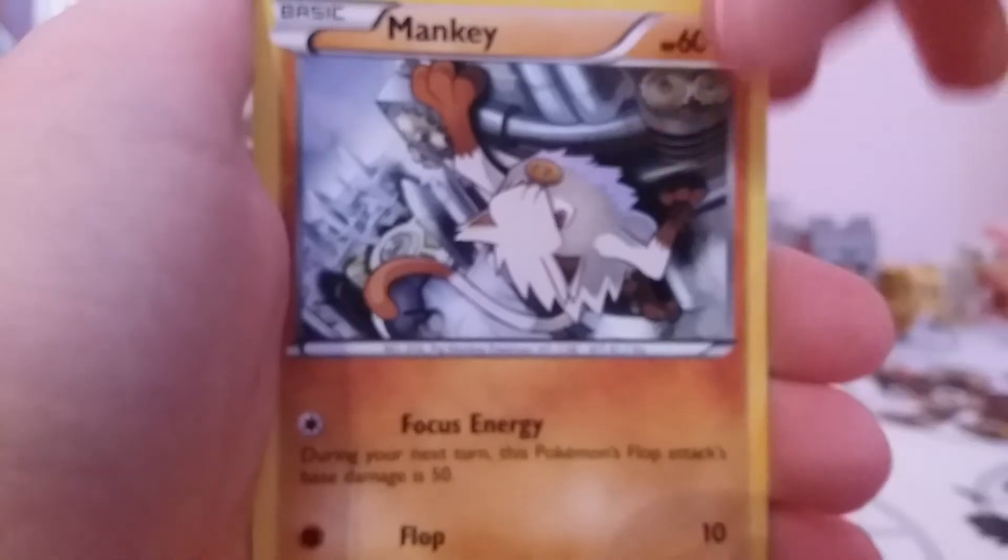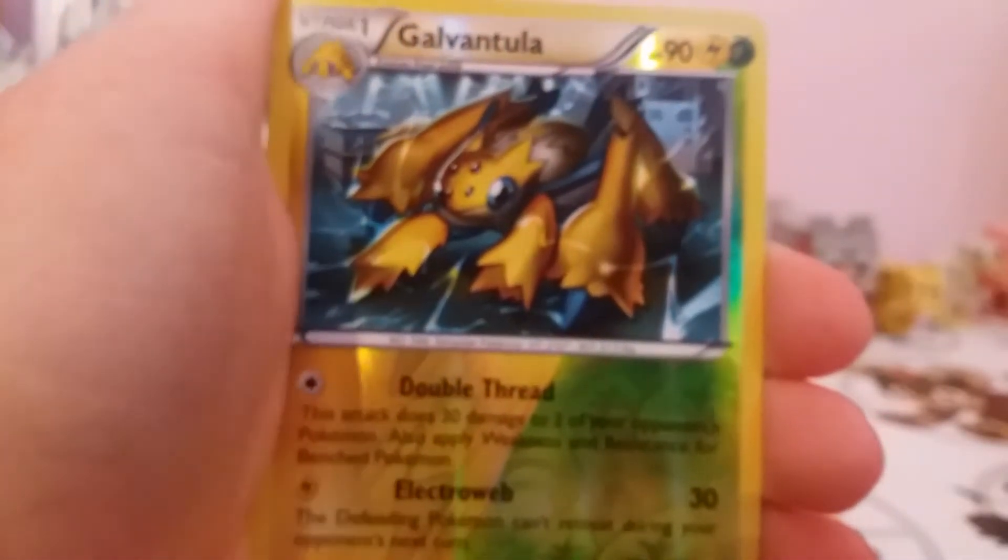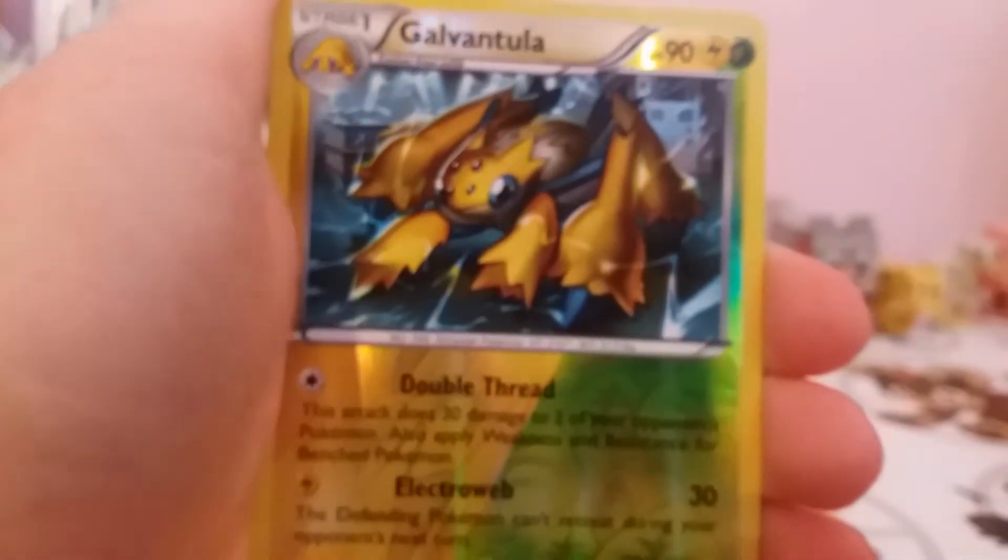Let's start off with this one, with a Skiploom, Captivating Pokepuff, Clang, Oshawott, Nidoran Male, Foongus, Mankey, Clink. A Reverse - I think it's Uncommon. No, that's another Reverse Rare with Galvantula. And a Regular Rare Nidoking.